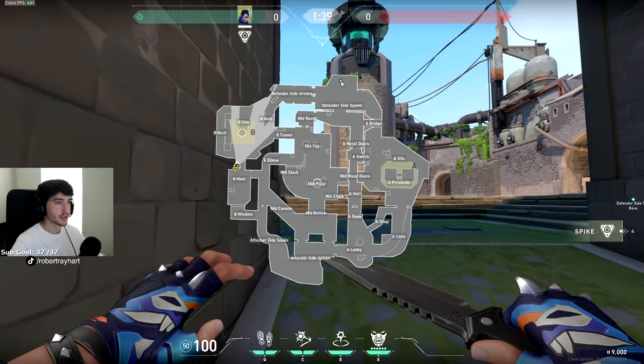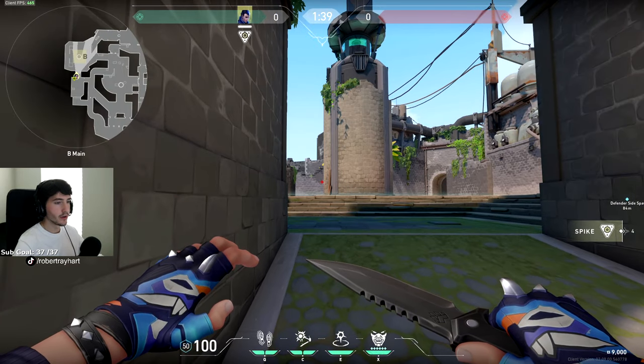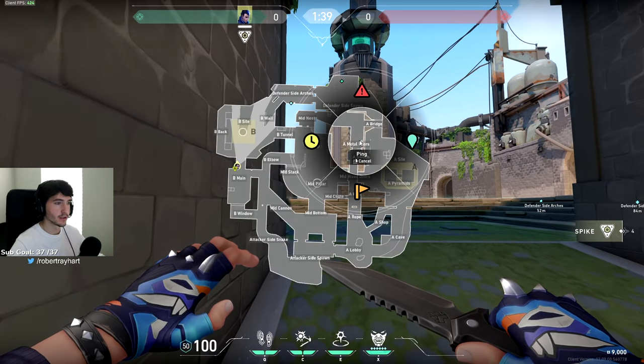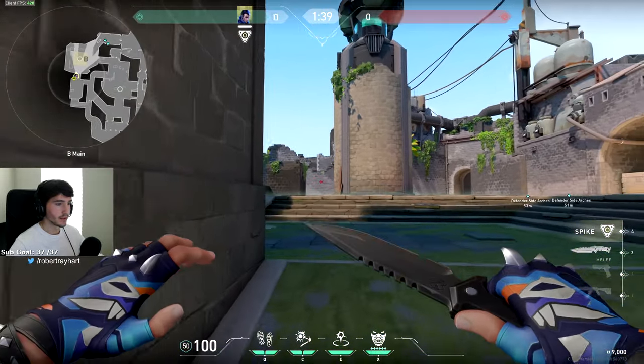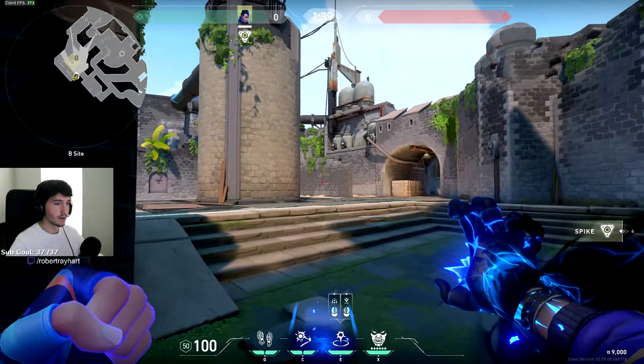There is a teleport lineup that gets you back into spawn, but it's more so whenever you're already pushing onto site and you want to catch the people rotating over from A. So, let's say you kill the guy sitting on close B and you guys are pushing onto site — you're not going to have enough time to sit out in the open and line it up.